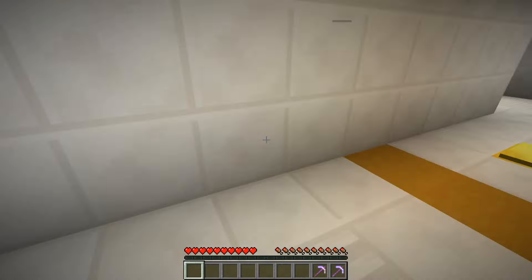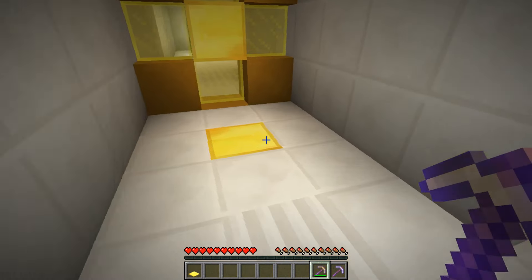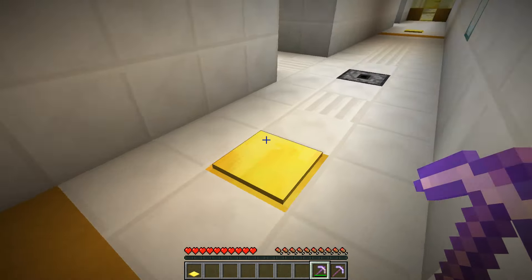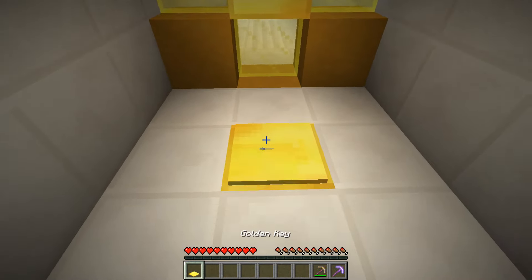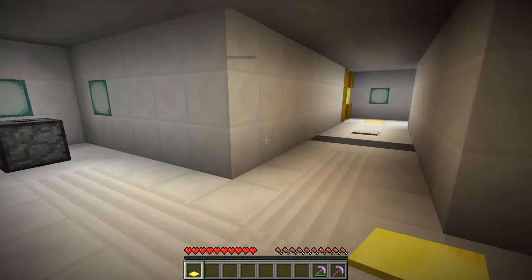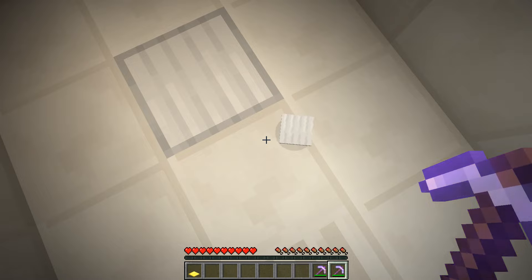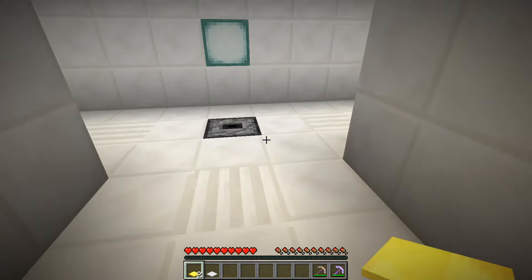Now I can break both gold and iron pressure plates. It's very nice. We don't need this open, so we will take this one back. I don't know why it takes so long to pick things up — that's kind of annoying. I could go through here, but it doesn't feel like there's a lot of point. Why would I want to go back there? Because I can just go through here anyway. I don't know, it feels like it takes forever to pick up the pressure plates for some reason.